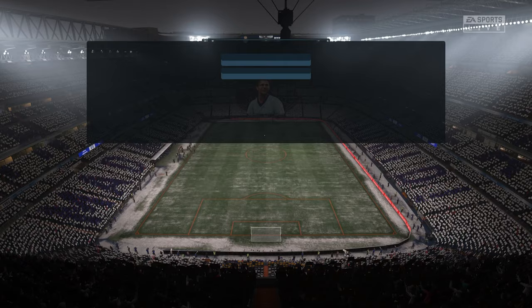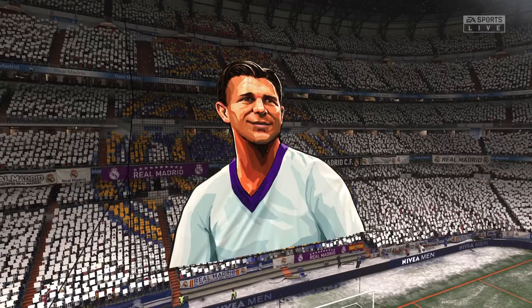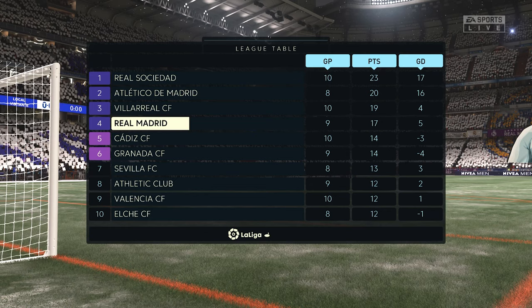We're going to begin with the squad rules. In Spain, you're only allowed 25 players to be registered. All of these have to be over 21 — anyone under 21 does not count towards this total. The 25-man squad has to have three goalkeepers who need to wear the numbers 1, 13 and 25.